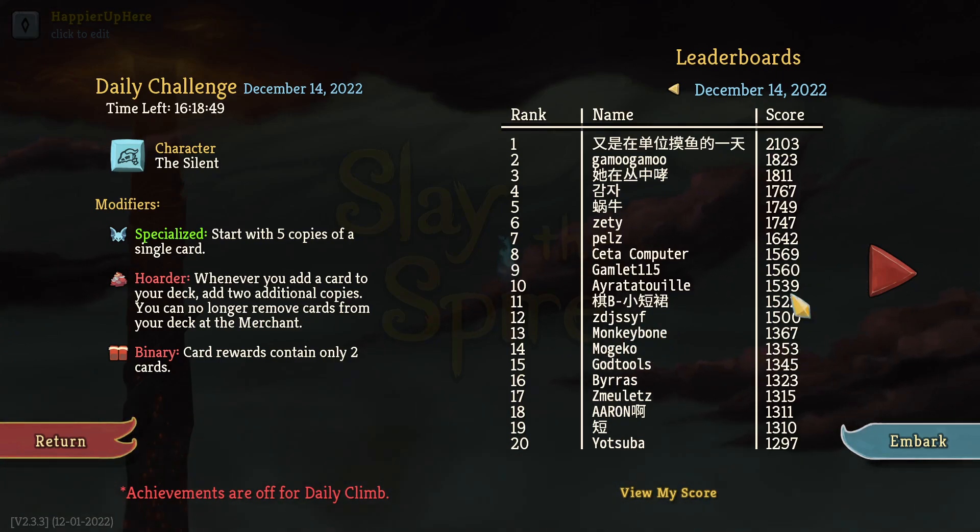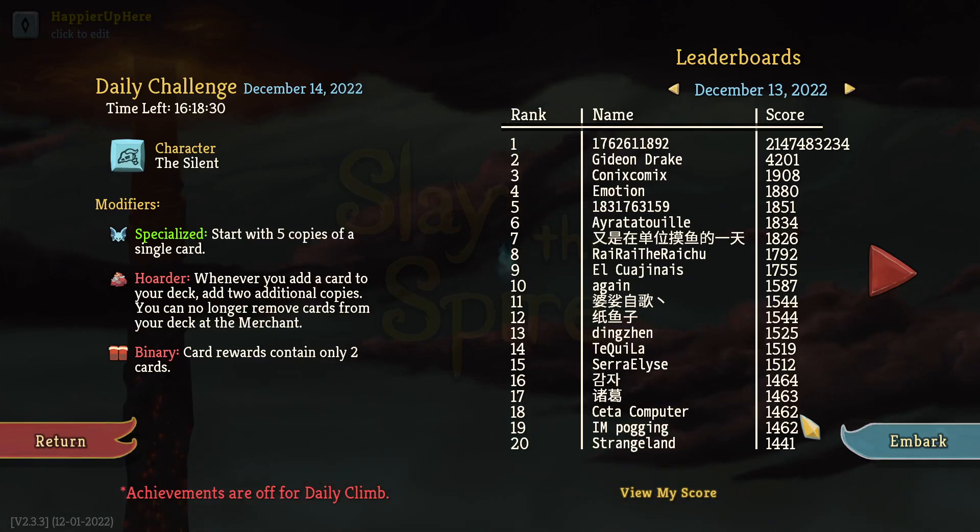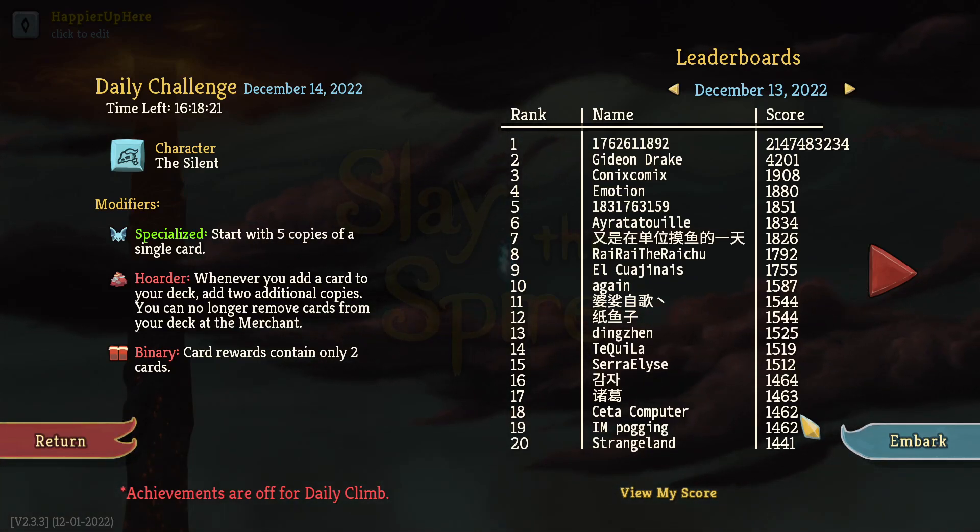All right, so now I'm a little worried. Let's review the scores from yesterday. Cita ended up in the top 20, together with I'm Pogging in 18th, tied at 18th and 19th place with 1462. Cita got the same score as I did but was able to get the overkill modifier thanks to a dark orb, and also got the speedster modifier. Monkey Bone mentioned they could have gotten the overkill modifier but would have had to sacrifice the speedster.